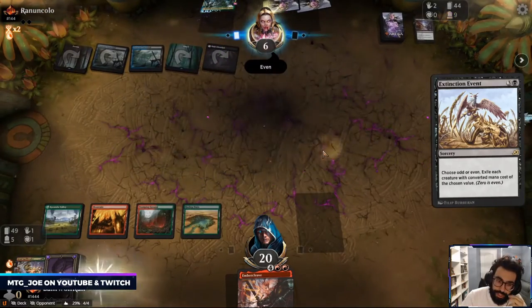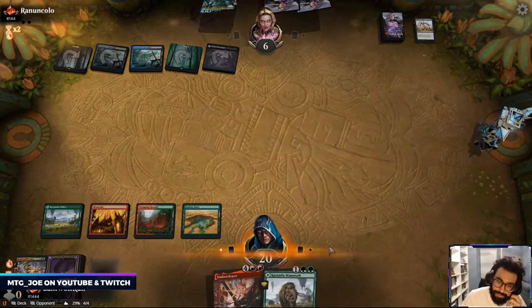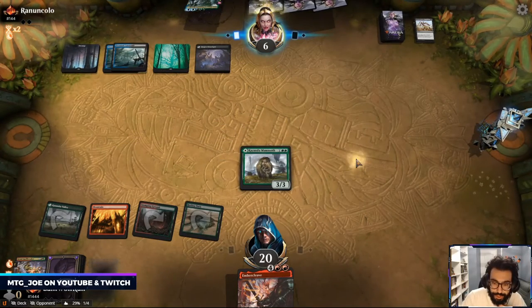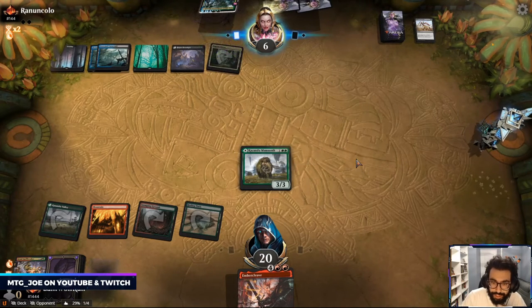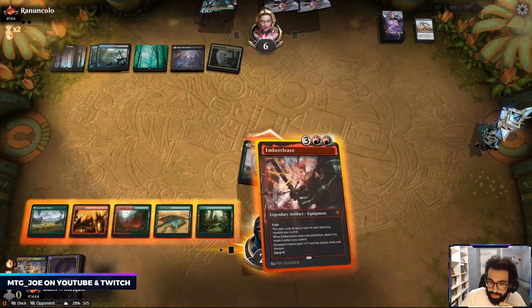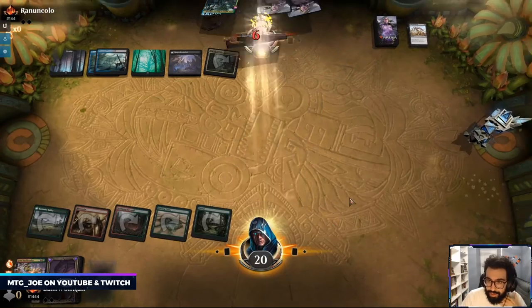After doing that — haste, haste creature, Questing Beast. It's a creature. At this point we take those — we will not be picky. Okay we got one turn. Got him.